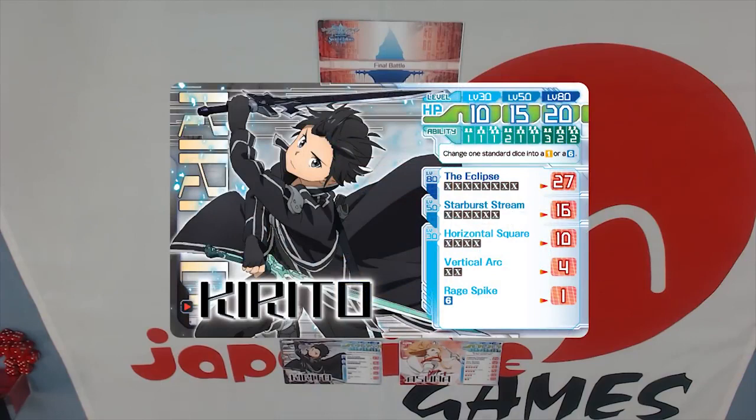We're going to look at Kirito. If you see up there on the screen, Kirito begins the game — as does every hero — at level 30. At level 30 he has 10 HP. He has ability 1, 1, 1, and as you can see there are little pips 2, 3, and 4. That means that at level 30 he can use his ability once per turn, regardless of the number of players. And if you look at further levels, that changes, so just keep that in mind.